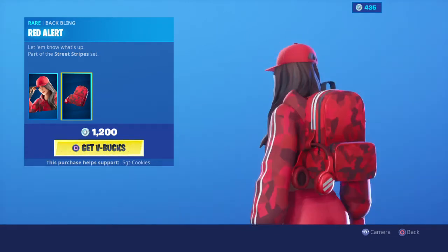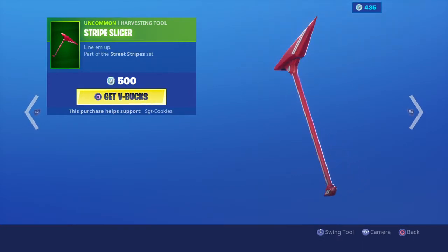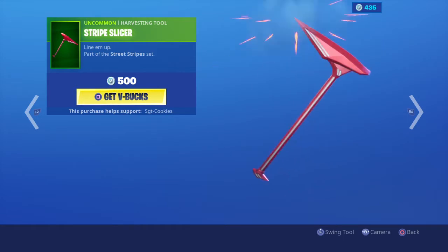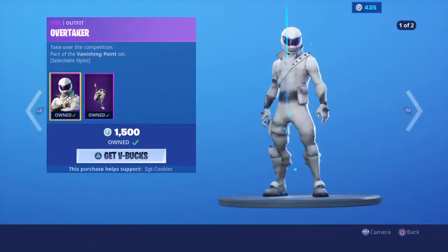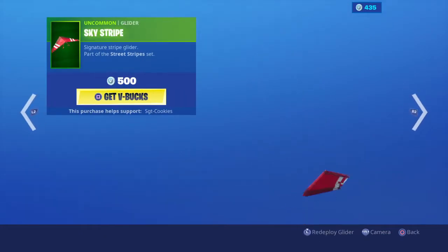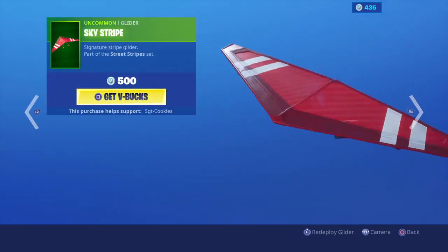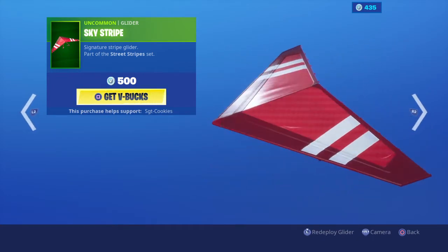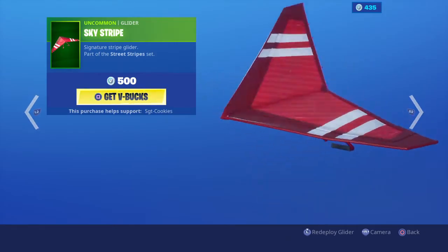The skin looks really, really good. Then we have the Stripe Slicer — ooh, that sounds nice. I'd honestly buy this, Stripe Slicer. And then we have the Sky Stripe Glider, which also looks nice. I could see this running good with Iconic, honestly. This looks good — Signature Stripe Glider.